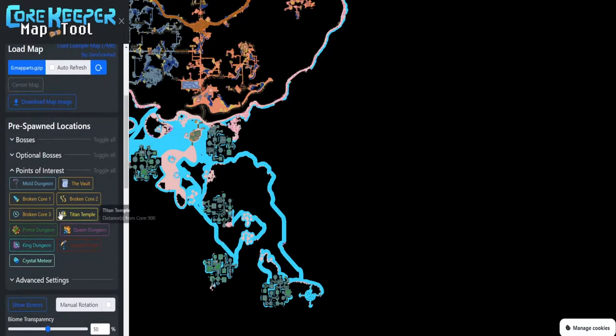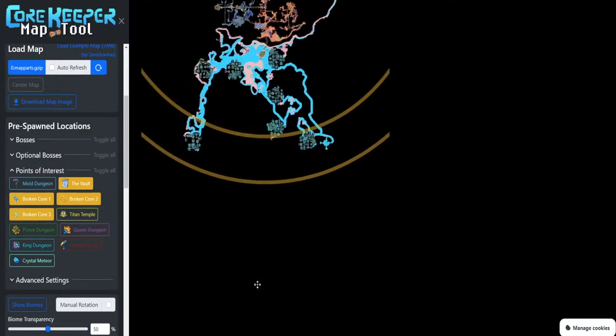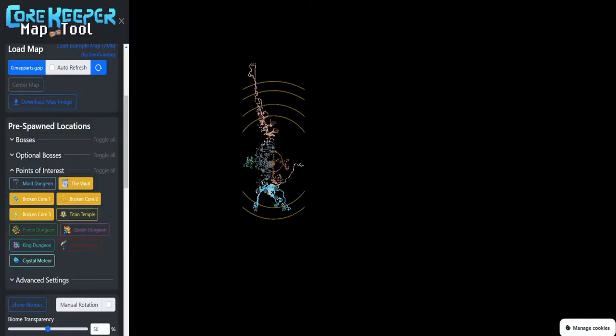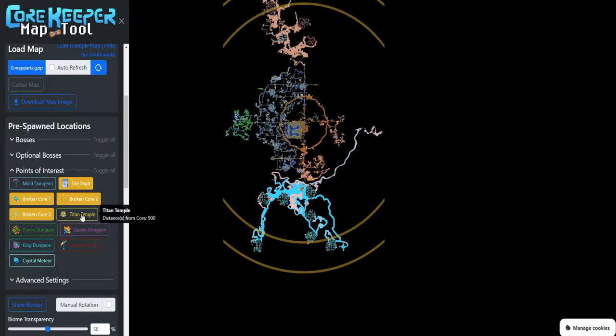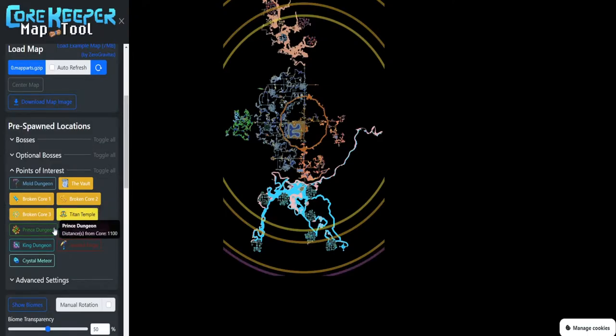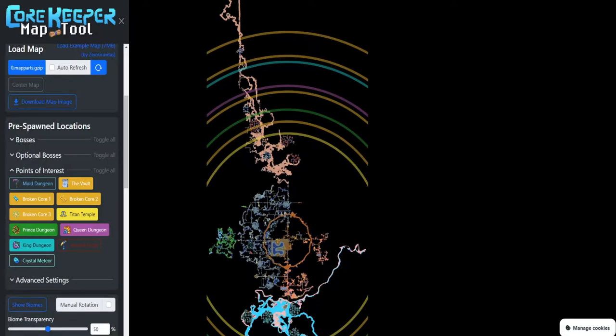So if you go to Points of Interest, the yellow ones are what we need for this specific one. You need the vault and the Broken Course — that's what you need to find. You do need to have explored far enough so the lines will show up, so just make one straight line to the bottom and you'll probably be good. This is also what we're going to use in a second to find the Titan Temple, the Prince, King, and Queen dungeons, which are located in the desert.